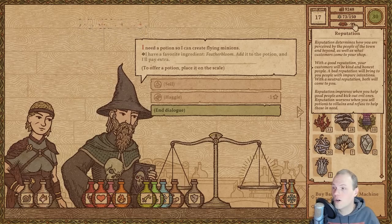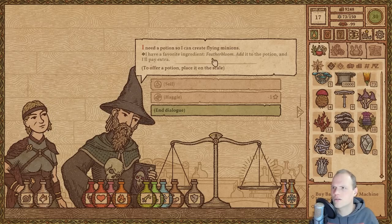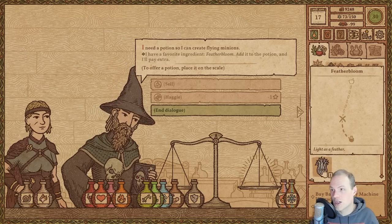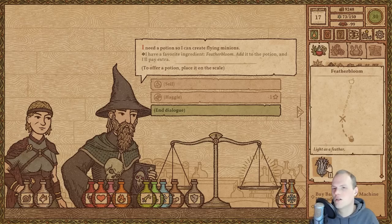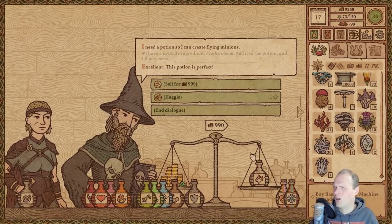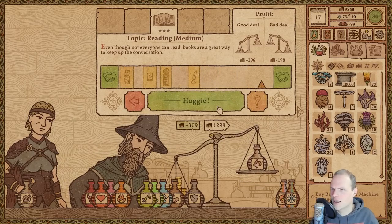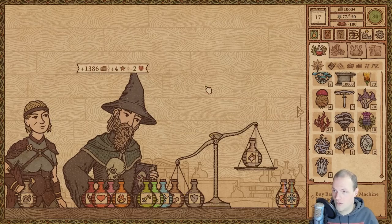I need a potion so I can create flying minions. Favorite ingredient — Featherblooms. We do have one more, whew! Add it to the potion and I'll pay extra. So it's just a potion — of white? We do have Featherblooms in this one. Levitation — should we try this one out? 990, good sir — that is a staggering offer, and it's not enough for us. A little bit of an easy haggle, and there we go — 1,386. Back over 10k. Pure evil — reach the minimum reputation level.